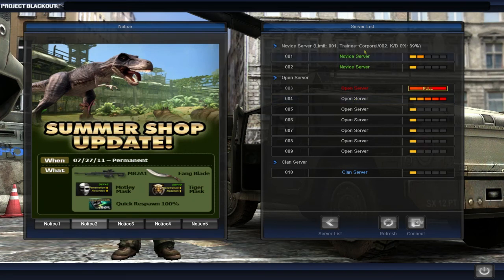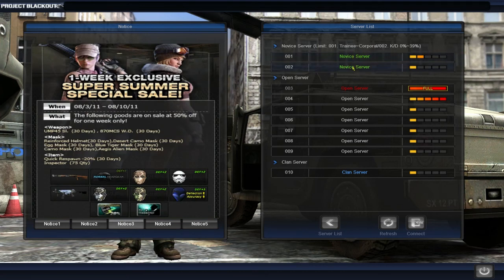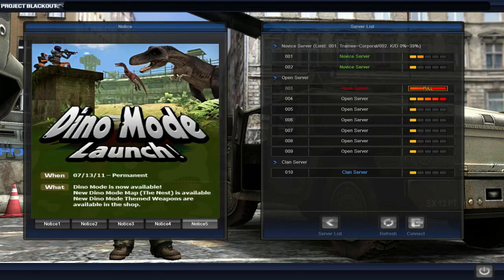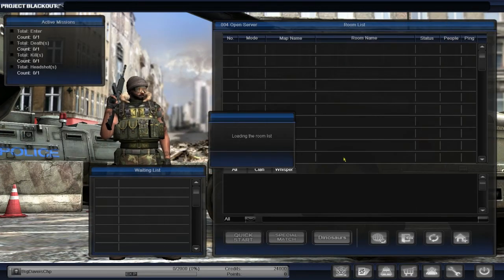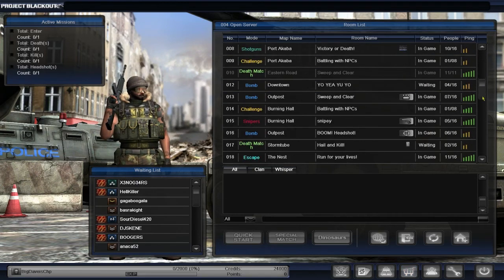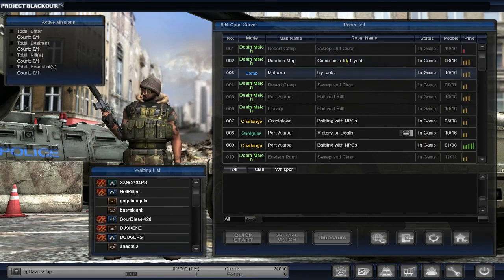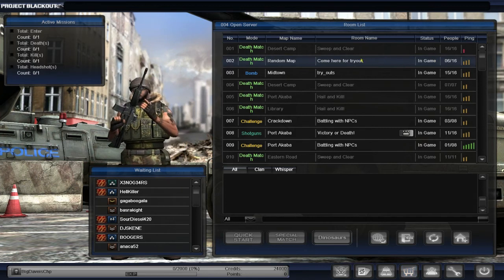I don't know what a combination server is, but I went ahead and joined one. Here we are — we can see the novice servers. I like that; it gives the newbies a place to kind of beat up on each other. Nice little daily news crawl here. And you will see Dino Mode — Dino Mode is the big special mode of this particular game. Instead of going with zombies, they went with dinosaurs. We will play Dino Mode when we do the gameplay footage later in the video. Let's pick a nice full open server. We are dropped right at the server selection screen, which keeps your focus on actually playing the game. It doesn't dump you into some silly menu or the shop.